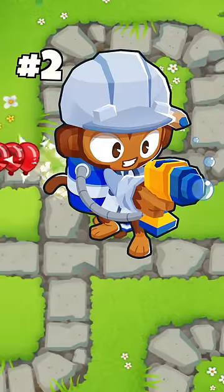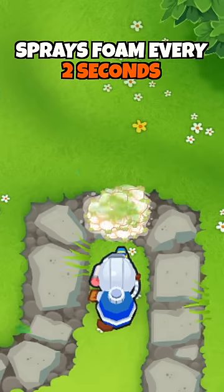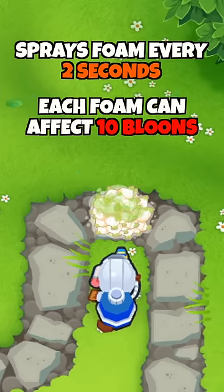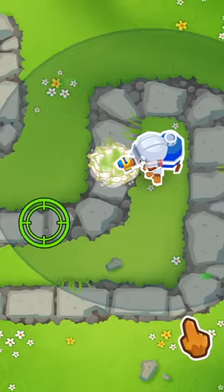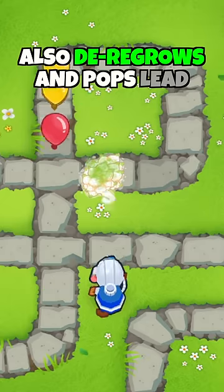At number 2, we have a 030 Cleansing Foam Engie which costs $1,850. It sprays foam on the track every 2 seconds and each foam attack can only affect 10 blooms at a time. The foam, however, can be targeted anywhere in the engineer's radius and alongside the camo, it also de-regrows blooms and can pop lead blooms.